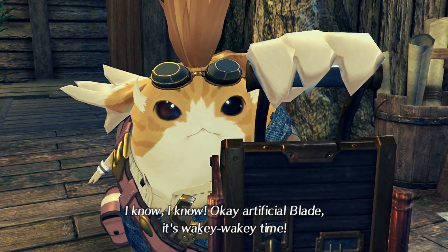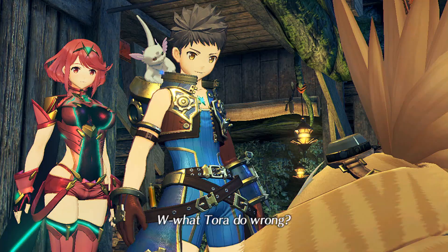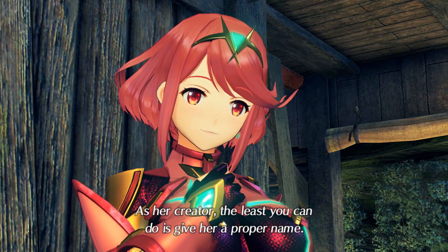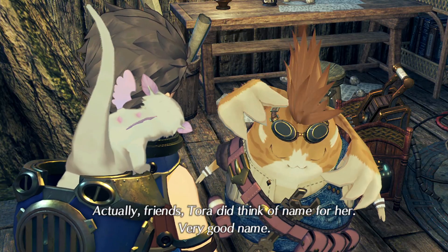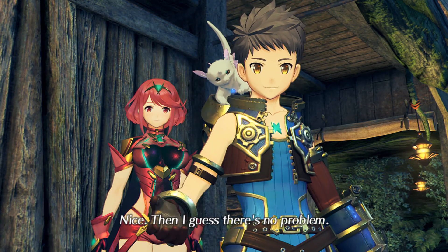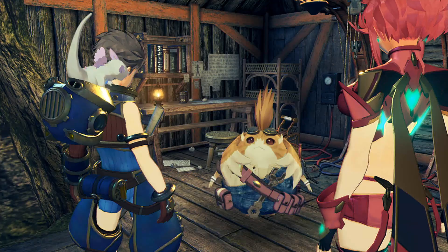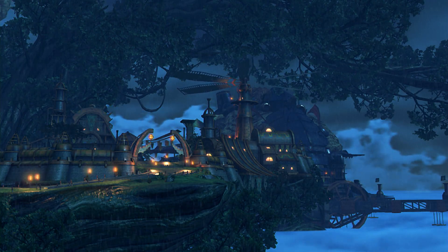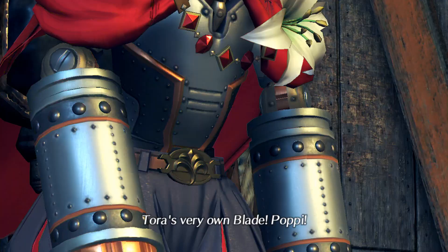Okay, Artificial Blade, it's wakey-wakey time. Don't do Tora... Wait, what Tora do wrong? You can't keep calling her Artificial Blade. As her creator, the least you can do is give her a proper name. Oh, um... Actually, friends, Tora did think of a name for her. Very good name. Then I guess there's no problem. Why don't you introduce us, Tora! Right away! Now, wakey-wakey! Tora's very own blade! Oh, Poppy!